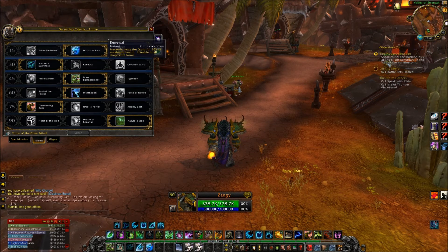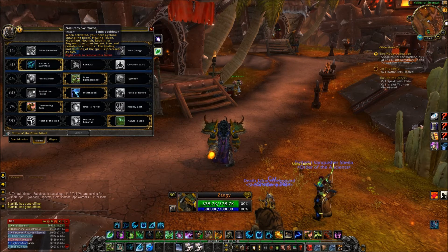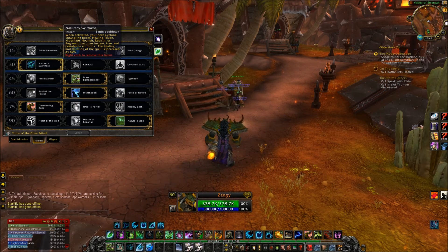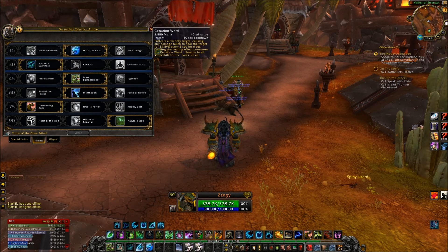Nature's Swiftness is much better than Renewal, because Renewal only heals 30% of your health and has a 2-minute cooldown. That means you can use Nature's Swiftness twice in the same time frame and do more than 30% healing — I promise you. You can even do 100% healing from low health to full health if you're lucky. It's like a Lay on Hands. I haven't really been trying Cenarion Ward, but Nature's Swiftness is the best here — no doubt.